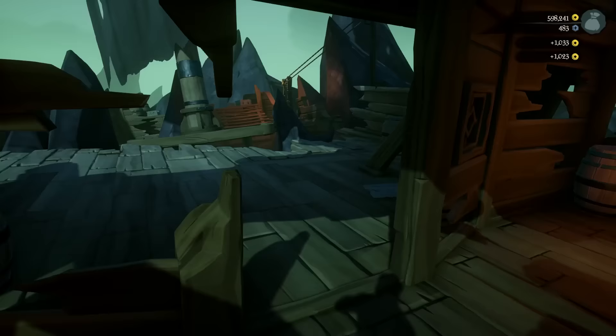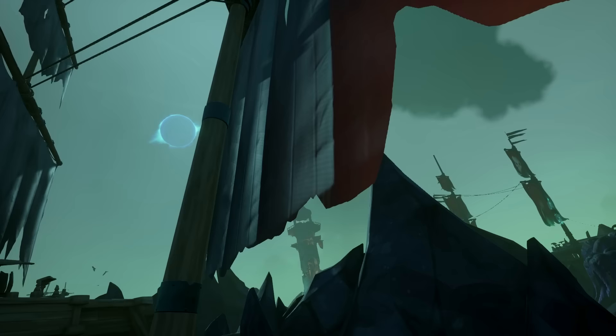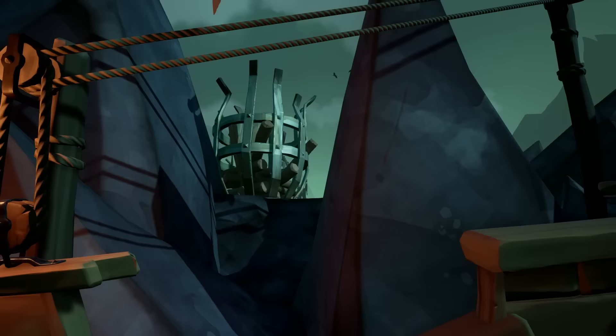Now you can head to the deck of the ship and go to this pulley over here. You're basically going to turn the sails all the way towards you so they're parallel with the lighthouse behind you. Keep moving until they don't move anymore.